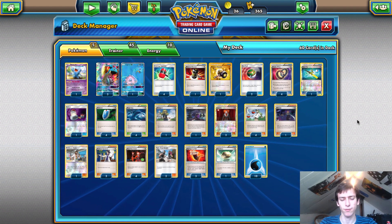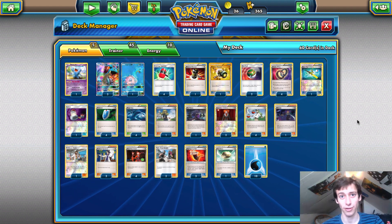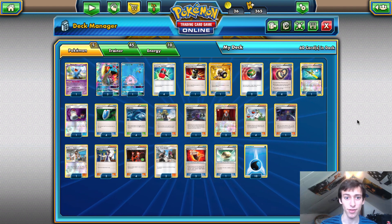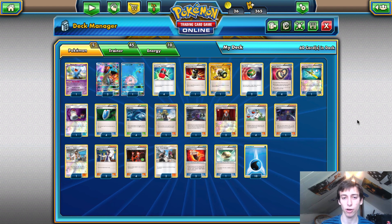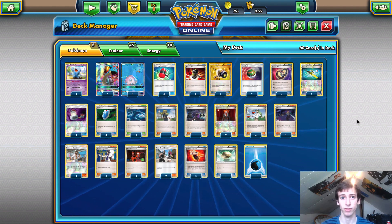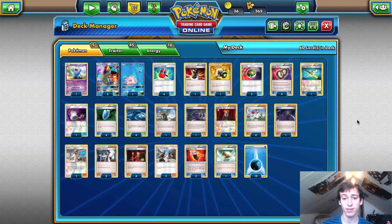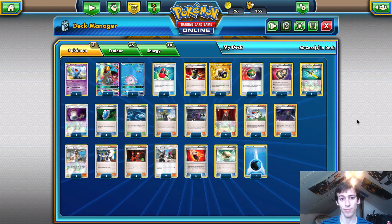Those are really all the matchups you need to worry about. The auto-losses are Vespiquen and Lurantis. Those two decks don't even need to put much energy in play — they take one energy to start knocking you out. Lurantis takes one energy to get energy back, so you can never energy-deny them enough, and they'll one-shot you. My top eight loss was to Rahul Reddy playing Vespiquen — if I had played Handiwork I would have had a chance since he was down to three cards in deck at one point while digging for his last Special Charge.